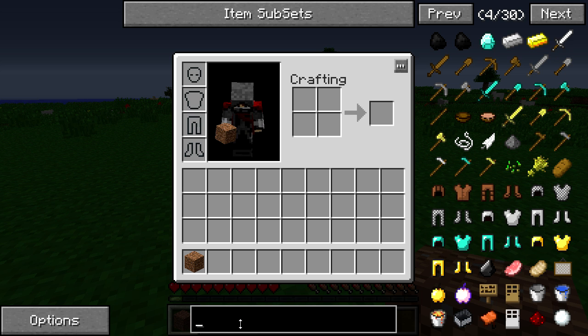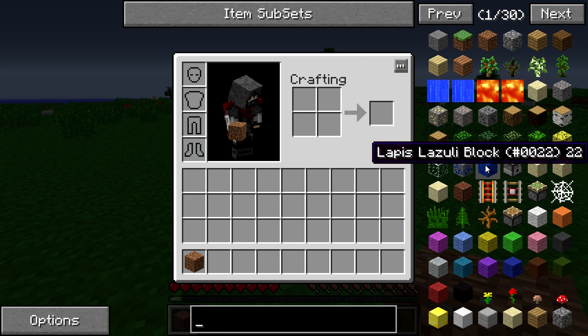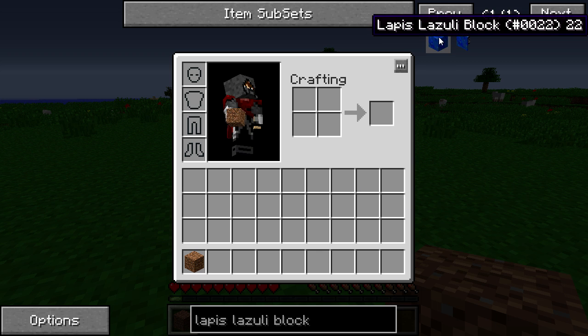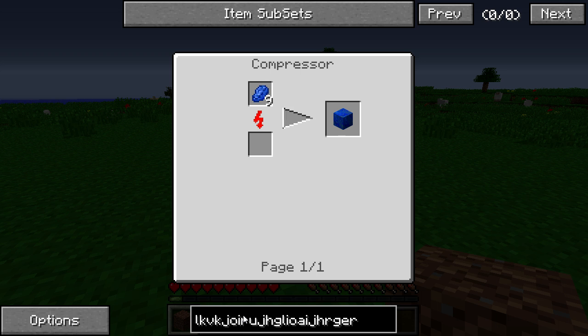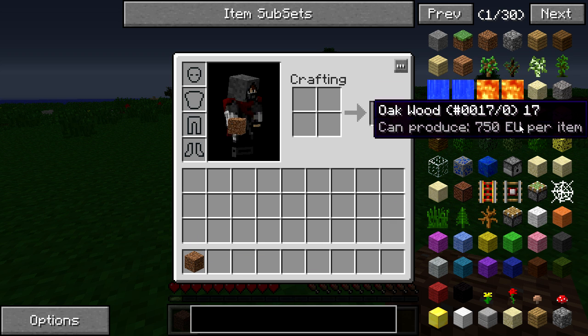The next thing is the search bar. Obviously you can search 'diamonds' and anything related to what you searched shows up. If you search 'block,' anything with 'block' in the name comes up — it's basically a global search through item names. What a lot of people don't know is you can clear the search really easily. Instead of going down and hitting backspace over and over, just right-click on the search box and all the text gets cleared instantly.